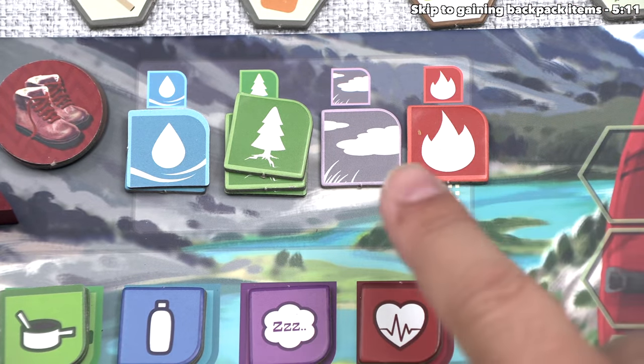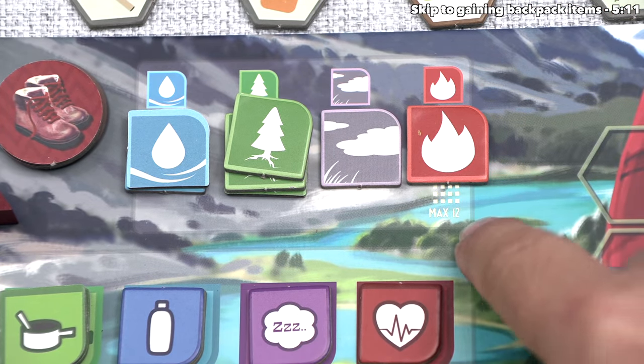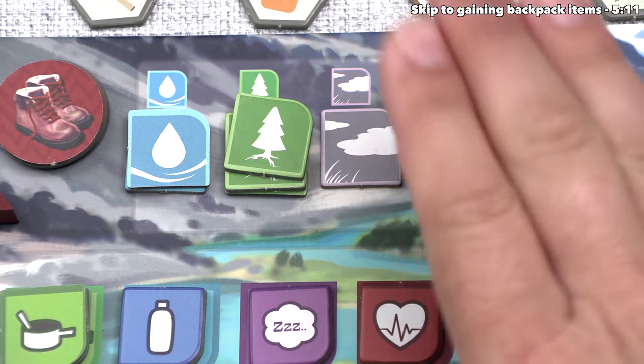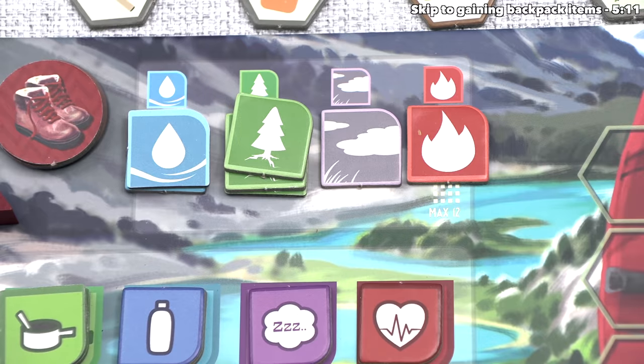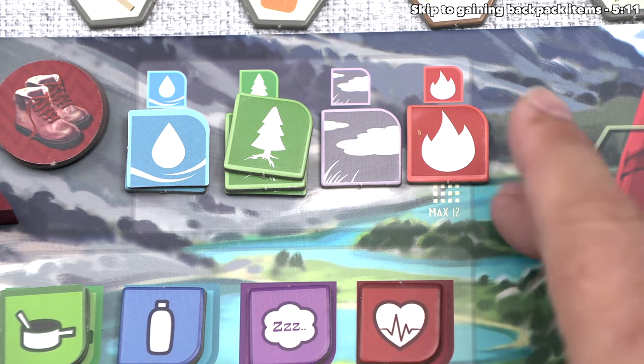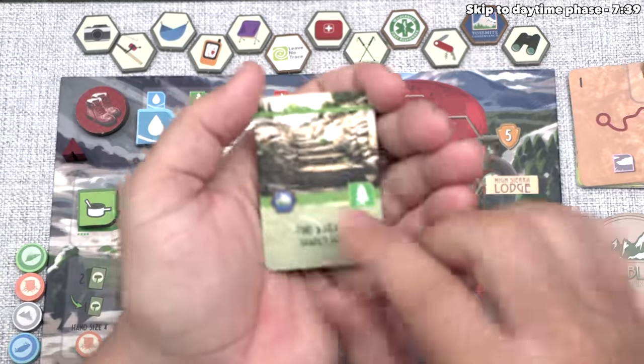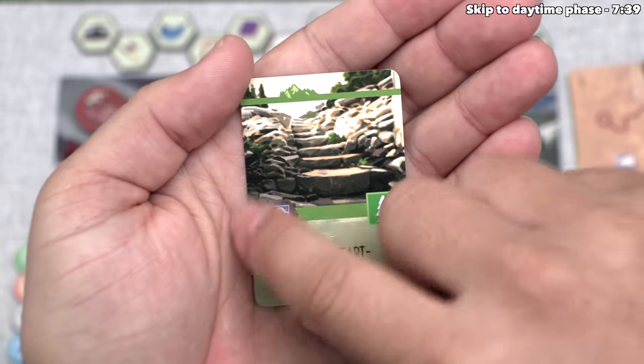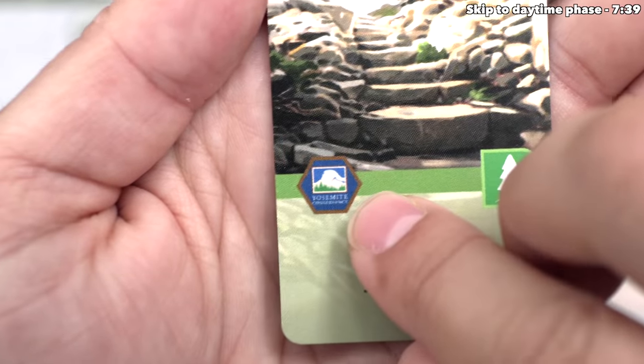If we are at 12, then we are not allowed to take any more until we spend it down under that limit. We started with six, so now we're at seven, so that means we're fine for the limit. The other benefit on this card shows a backpack item. As you can see, it has that hexagonal icon to show this — that specific icon is a patch.